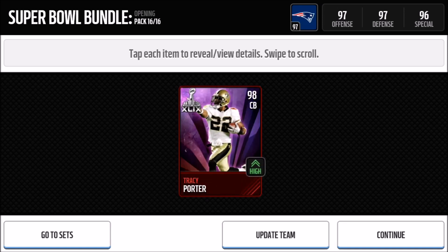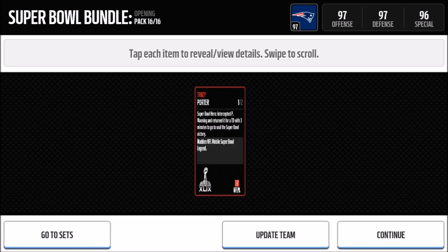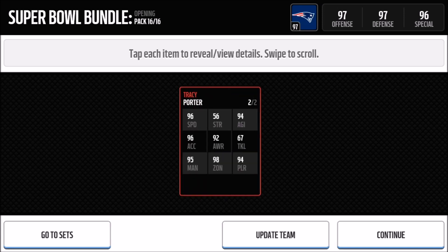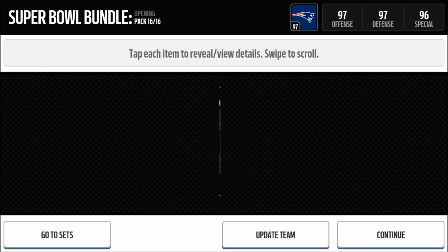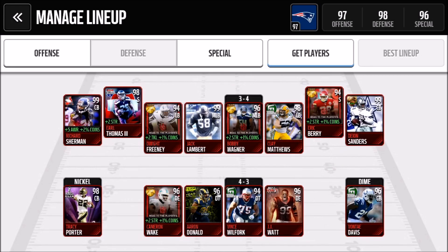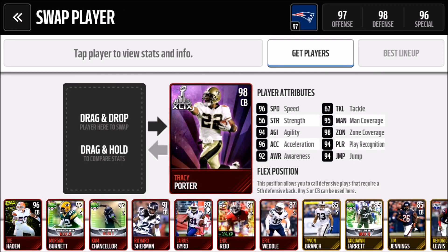We do a reveal all and — there's a little glitch — but we get Tracy Porter, a 98 overall cornerback! Here are the stats: 96 Speed, 56 Strength, 94 Agility, 96 Acceleration, 92 Tackle, 95 Man Coverage, 98 Zone Coverage. My defense is now at 98 overall — that is so sick. Let's do a full breakdown — PLR stands for Play Recognition, by the way.